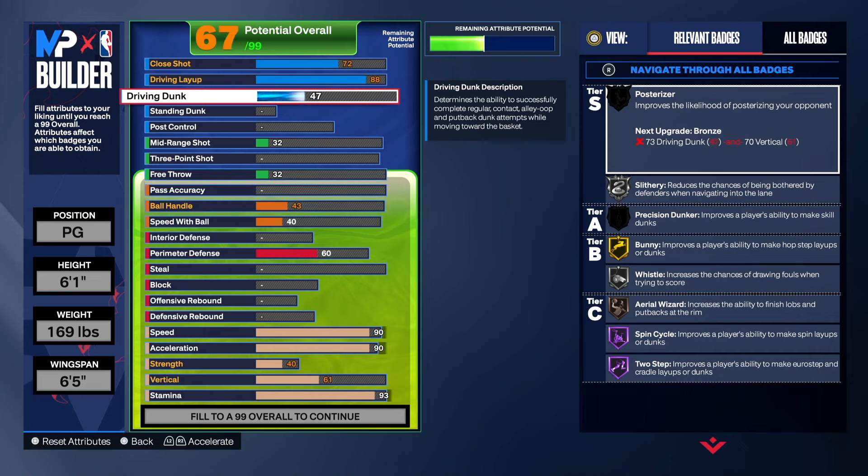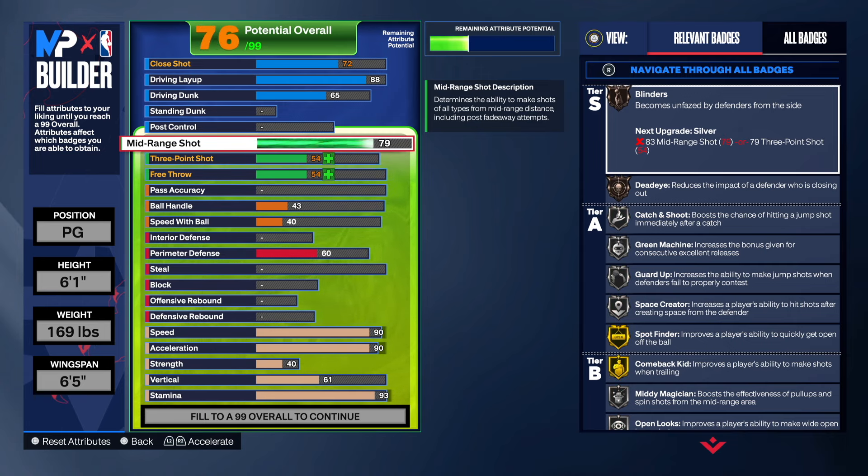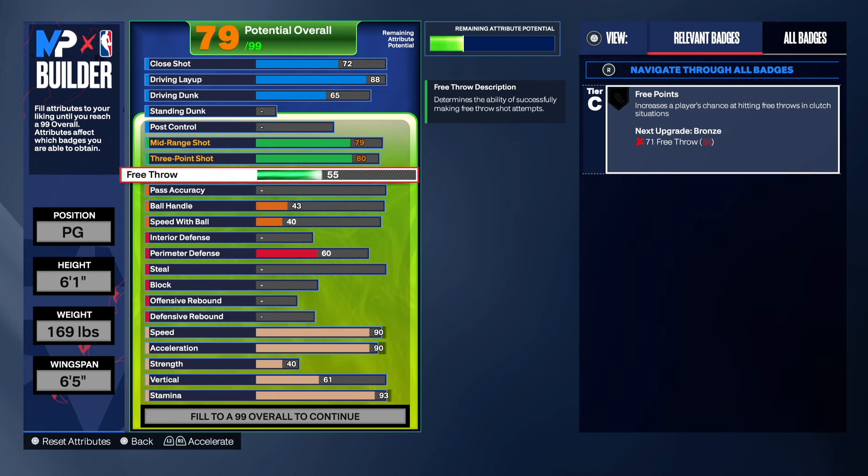We're going 65 on driving dunk to be able to dunk the ball. You can even get dunk packages at 45 — rim grazers, basic dunks, CJ McCollum, Klay Thompson, Draymond Green packages. You don't need a high driving dunk. For mid-range shot, we're going 79 — that's what he had in 2K. For the three-point shot, I just went 80 because sometimes you need to place attributes to cap out at 99 overall.